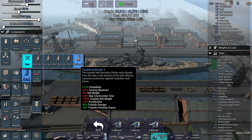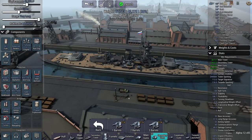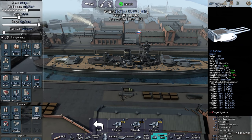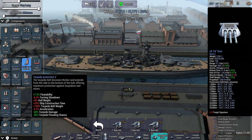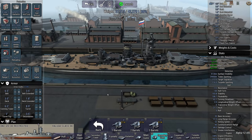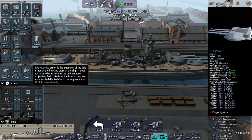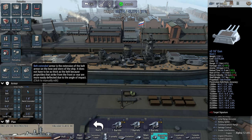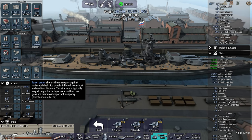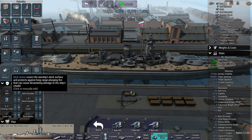I know that I can get hit by torpedoes and lose a point. But it does give you plus 7.5% floatability because of the counter-flooding and stuff that you can do with it. And that might help a little bit with not sinking. Then it's armor — 16, 8. I've got quite a lot of displacement.